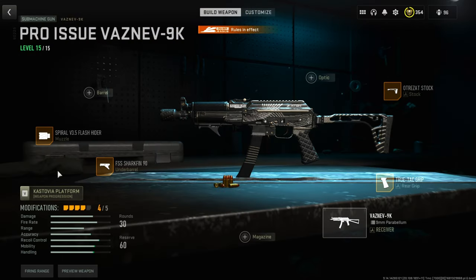For my Vaznev class, I'm rocking the Spiral Flash Hider. In the recent update, they actually buffed the Flash Hider's ADS speed, so that's why everybody switched to it — because you can ADS faster and it's going to help you win more gunfights. Also using the FSS Shark Fin 90, TrueTac Grip, and then the Otrazat Stock.